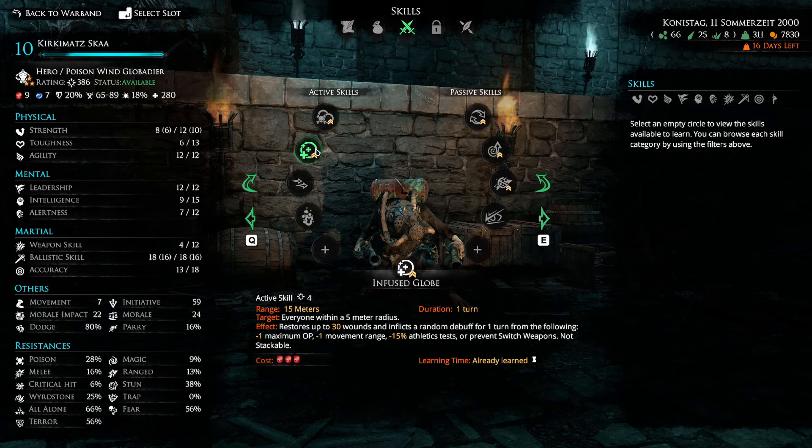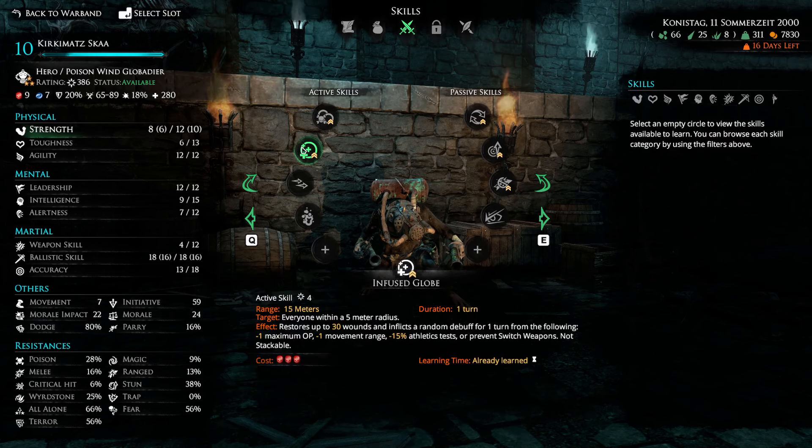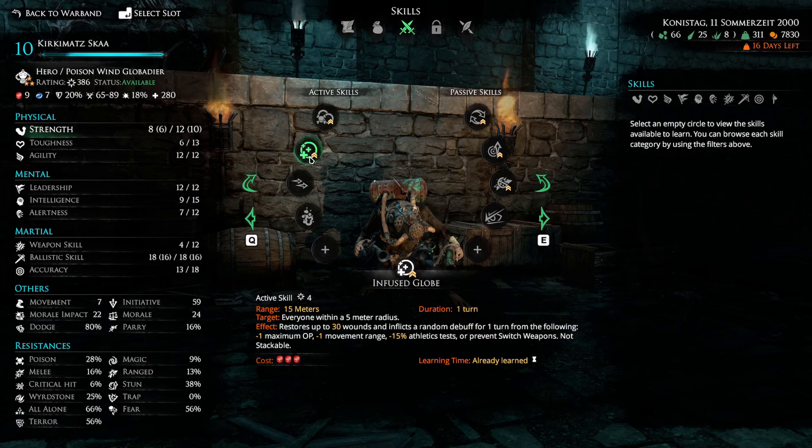He starts with Poison Globes at baseline. The Infused Globes ability is what enables healing, and you definitely want to master it — by level 10 you can use it up to three times per turn, healing 90 HP total. Be aware that in exchange for the healing, it inflicts a random debuff on one of your units. For ghouls using two-handed weapons with tiring, losing an offensive point means they can only do one attack instead of two. It weakened the ghouls somewhat, but the healing made it worthwhile overall — and if your units aren't injured you can just use it to apply debuffs to enemies.